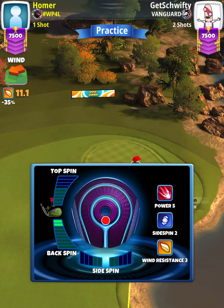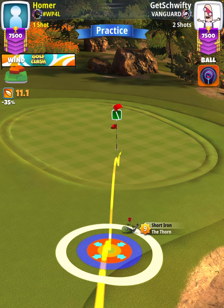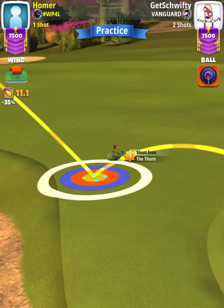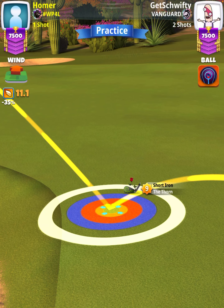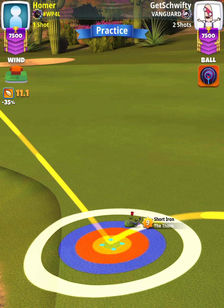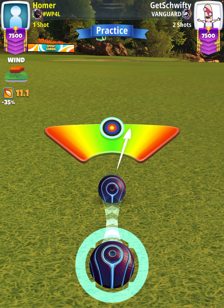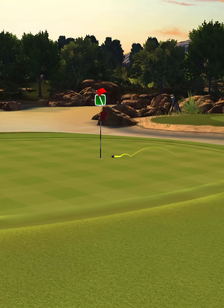Then we're going to apply two backspin, no sidespin, and we want to have the tip of our ball guide just through the back of the cup. Our adjustment is going to be P0 plus 20% elevation at 25% slider, which is going to be 4.5 rings. Then we're going to center the ball. We hit perfect — ball is going to land in the fairway, bounce up onto the green, and drop center cup for the eagle.